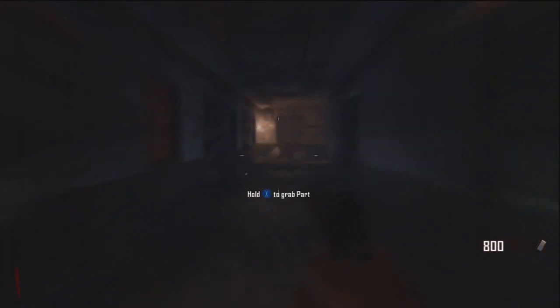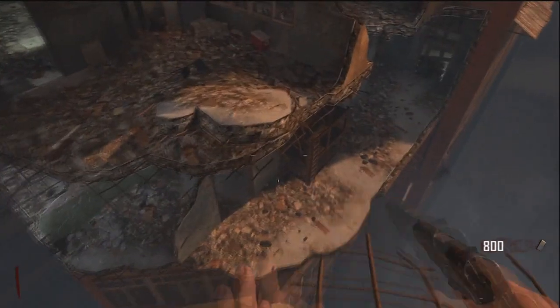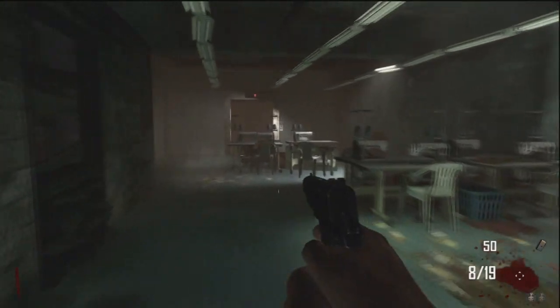You're gonna want to jump from this ledge to this ledge, then go to power, open it up, and you're gonna have to turn on the power in order for this glitch to work. Just turn it on and you'll see all the perks.